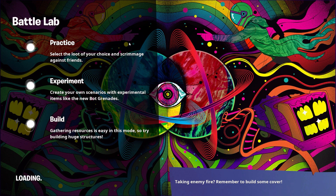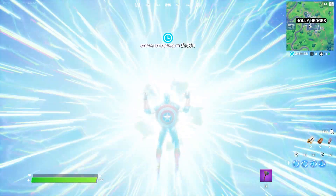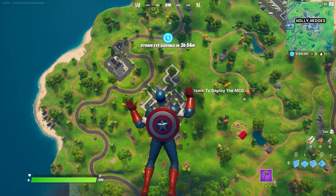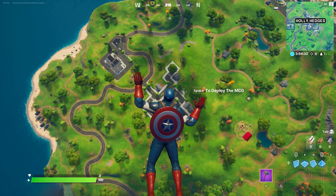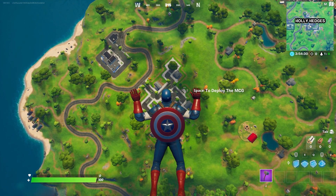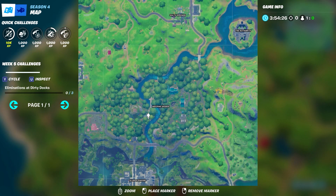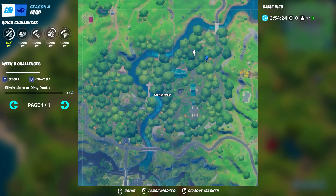I'll be showing you the easiest way to actually eliminate him. As we all know, Wolverine has a lot of health and he also has a healing power, so getting even near him is very dangerous. He runs so fast and his damage is so much that you will definitely get eliminated like 90% of the time.